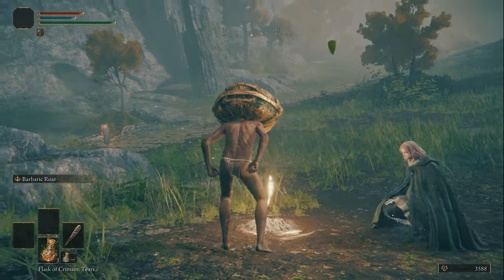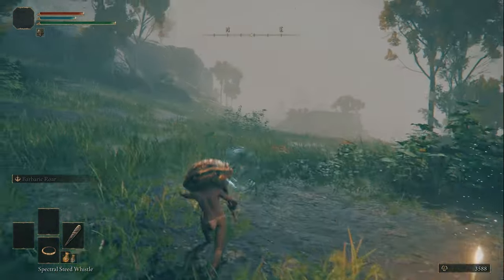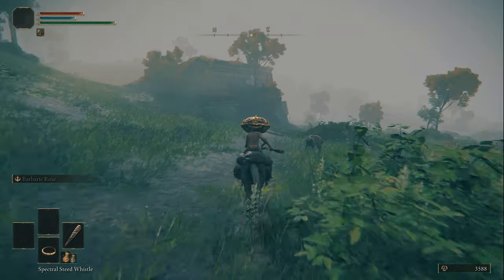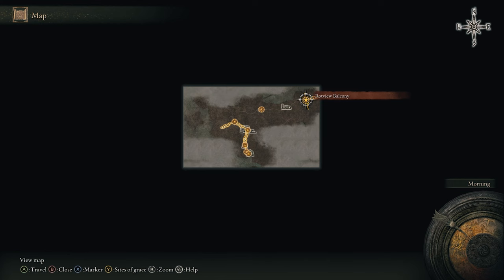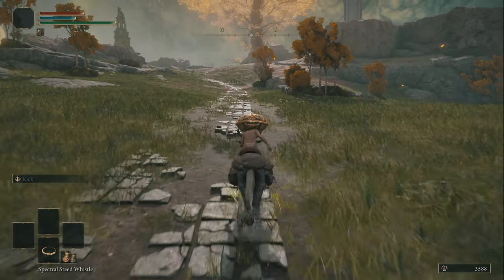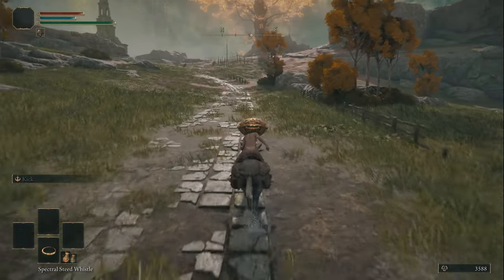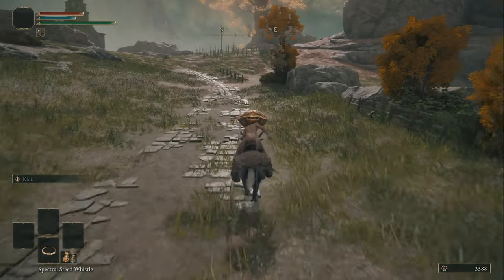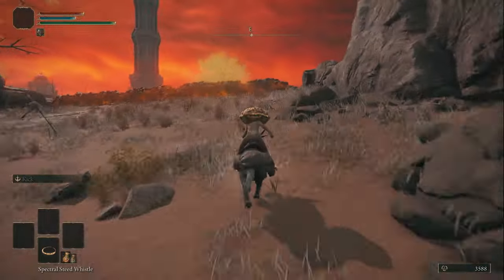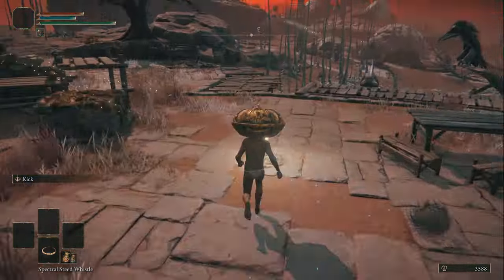Then we're going to head to Caelid. The reason I'm going to Caelid for this bit is because it's the nearest grace I could find to trigger the roundtable dialogue from Melina, which is vital for this run. Just take my word for it because I have tested this multiple times. After following the path we just need to take a right, jump over the wall, and rest at the Rotview Balcony Site of Grace.